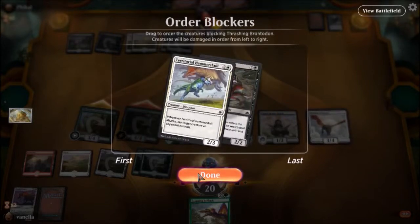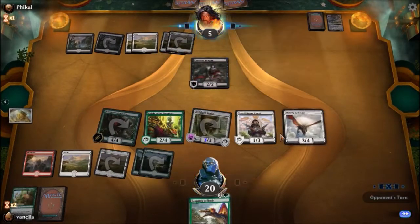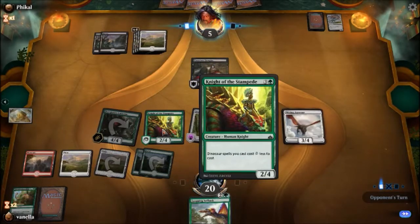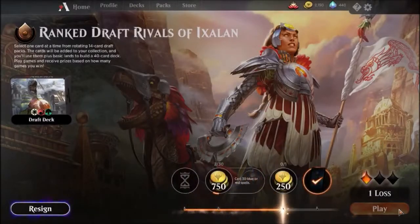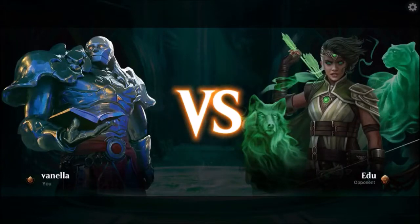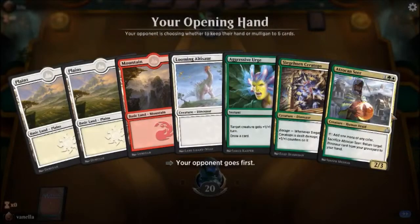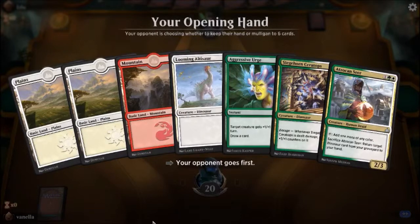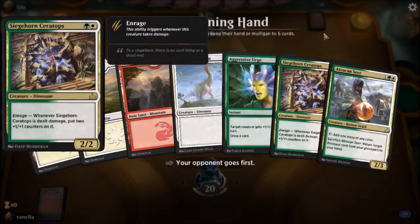We do need to watch out in case Settle the Wreckage shows up. I want to do that one instead of the other one, even though the other one has menace, because it's a crappier blocker. I can attack in with the Knight of the Stampede. I was really happy with this draft — I got a couple of the rares that I'm missing, like Trap Jaw and Huatli Honor Guard, cards that I haven't had.